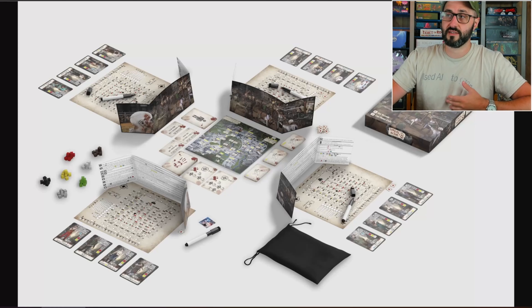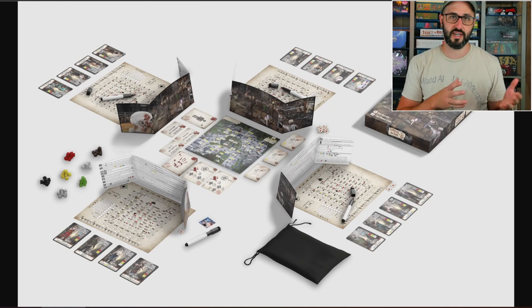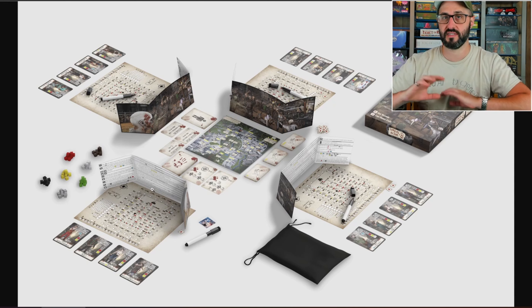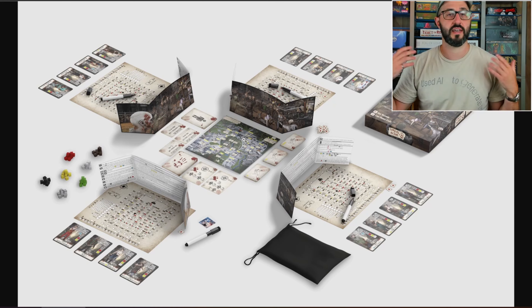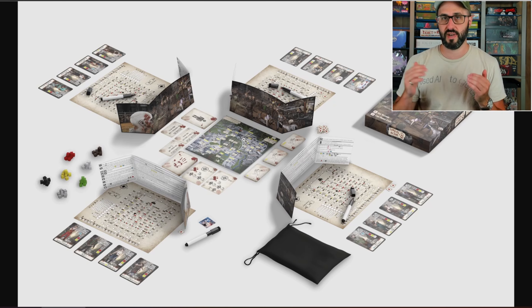The way the game works is that each player is going to have their own personal base that they're going to be trying to build up and protect throughout the game. Each player does have a shroud that's going to be keeping their base secret from all the other players, but there will be a shared community board in the center of the table that each player is going to be sending their survivors out to go and scavenge, and hopefully find even more survivors to bring back to their base.